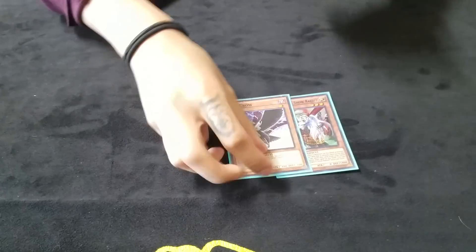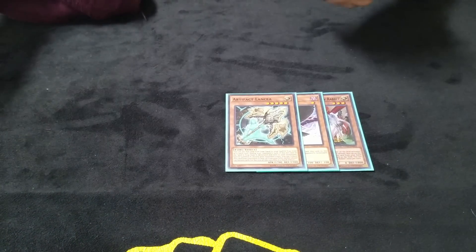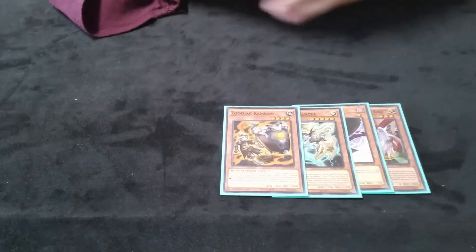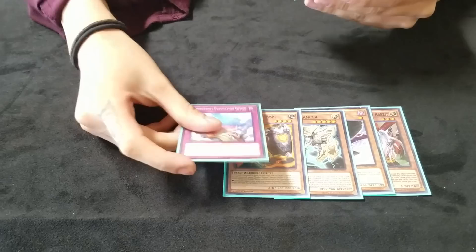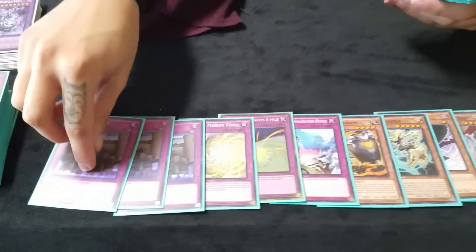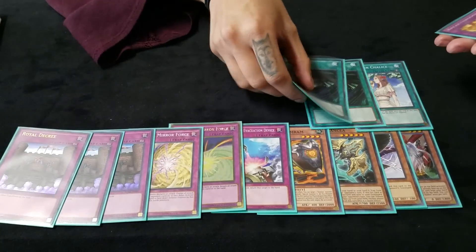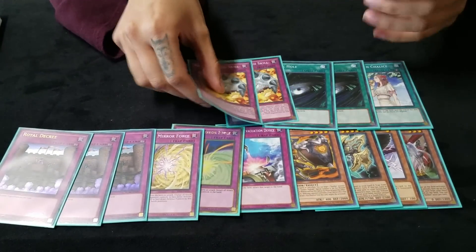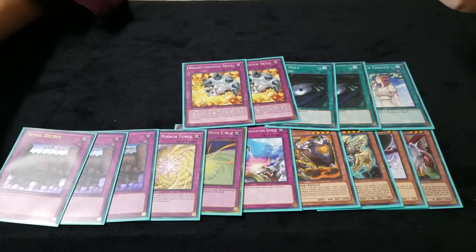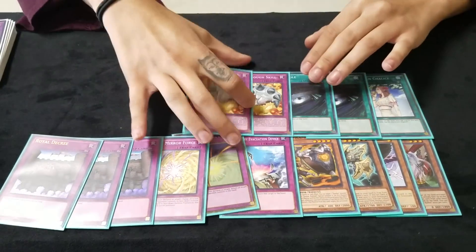For the side deck I run Ghost Ogre, D.D. Crow - I used to main it but took it out, though it's so good I always side it. One Artifact Lancea for Dinos or anything that banishes - if they want to banish for another big guy I can just send it to the graveyard. One Zoodiac Ramram for if they have a lot of back row. One Storming Mirror Force, one Quaking Mirror Force. Three Royal Decrees for the Paleo matchup. Another Forbidden Chalice because the card's so good, two Dark Hole, and two Breakthrough Skills - when True Draco comes out, Lost Wind won't really affect them since they rely on Normal Summoning, so I'd switch to Breakthrough Skills.